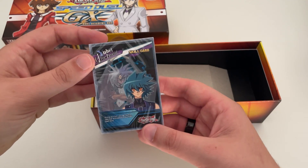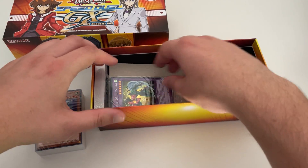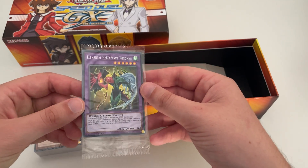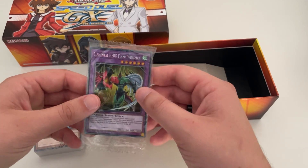First pack of cards — there's the skill cards, and some of the decks in there. This must be the secret rares. We've got Elemental Hero Flame Wingman — that's one of the ones I wanted. We'll open that up in a second.